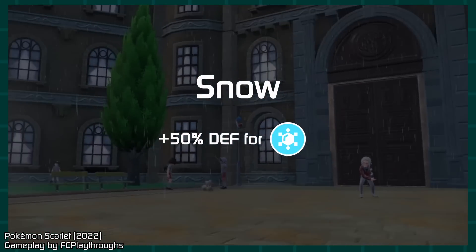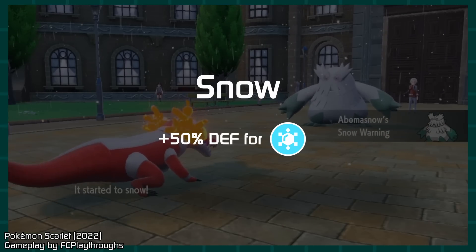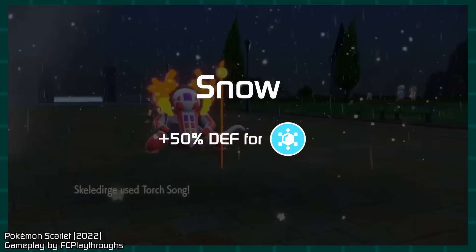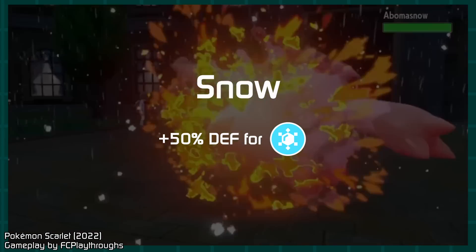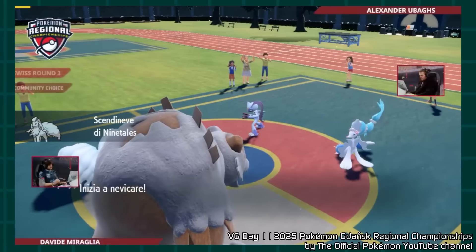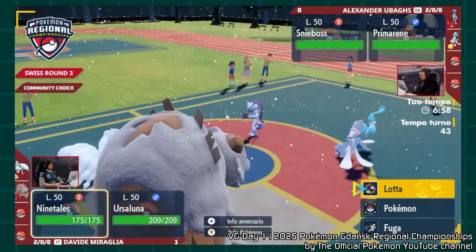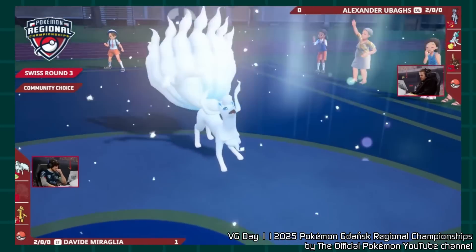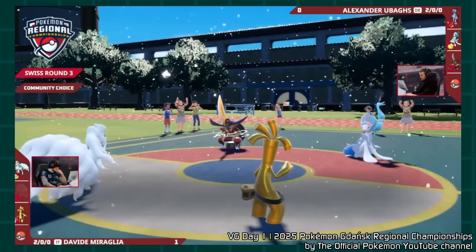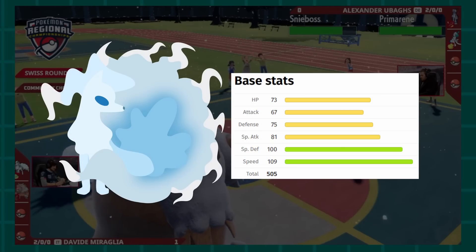Two generations later in Scarlet and Violet, Hail was changed to Snow — which no longer hurts anyone, but boosts the physical defense of Ice-type Pokémon. This was a clear attempt to make up for the poor defensive type matchups Ice has. With Aurora Veil working in Snow as well, Alolan Ninetales found a niche in the current format. However, its success over other Snow-setting Pokémon is largely attributed to its speed, meaning there's still some way to go to make tanky Ice types viable.